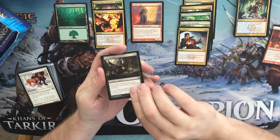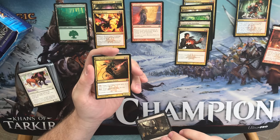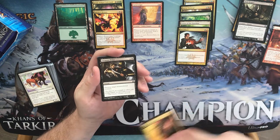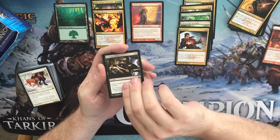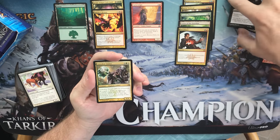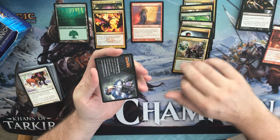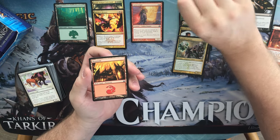We have a Slum Reaper, a Rakdos Guildgate, an Ultimate Price, and a Loxodon Smiter. A junk token and a Mountain.